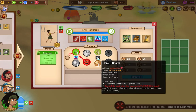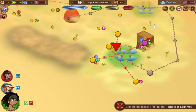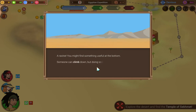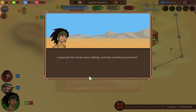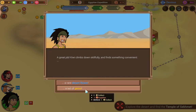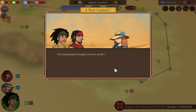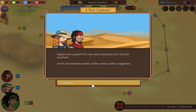She leveled up, so she's going to get flank and shank. And we don't have camping, so we'll grab that. We'll go here, and we'll give us some supplies for being a nature challenge. Sure — 100% chance. Great job, Kiwi climbs down skillfully and finds something convenient. Let's take the money. Okay, now we're almost out of supplies. So we'll have to skip that encounter and go here. The crew vases through a vicious sandstorm — no one can see anyone else, but they try to stick together. However, when the storm passes, Captain Kiwi is gone. We've done this event before so I'll skip the dialogue.